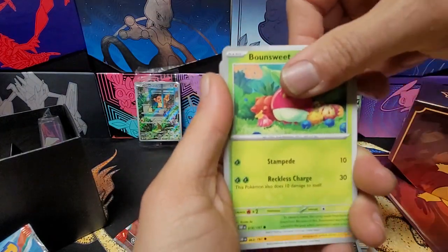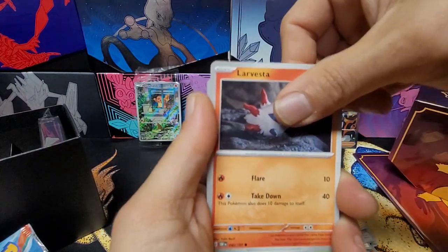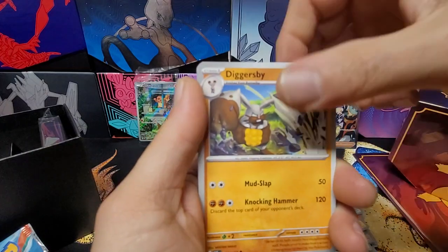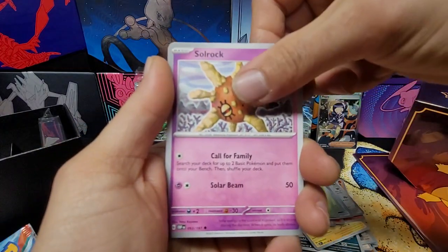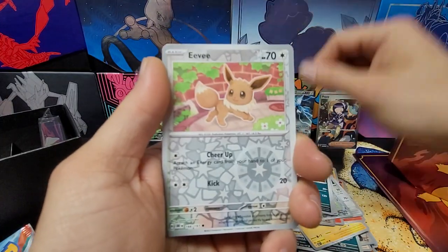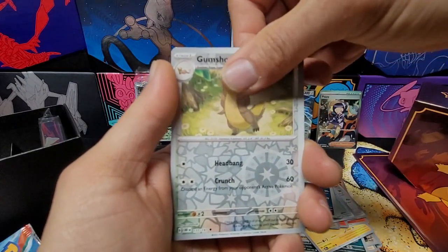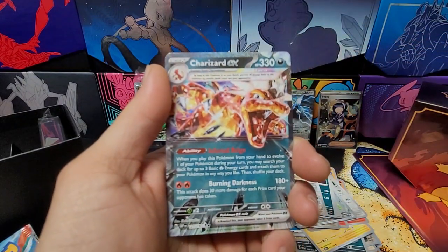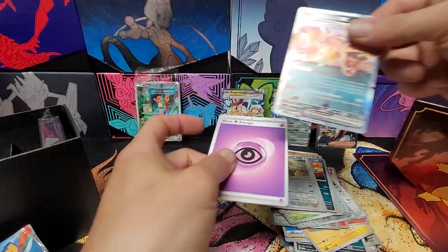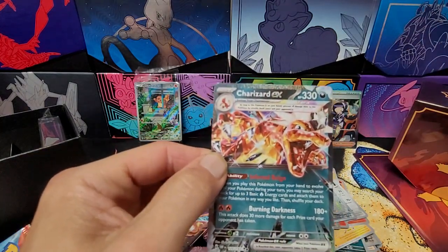Bonsly, Bonsly, Magnemite, Larvesta, Rowlet, Diggersby, Solar Rock, Houndoom, Eevee, Gumshoos, Gumshoos, and our rare — Charizard! We got a half art Charizard! That will definitely be going into the collection binder with the rest of them.